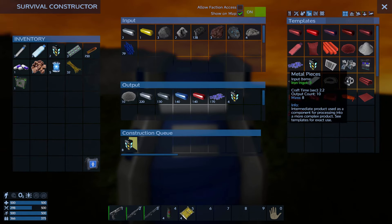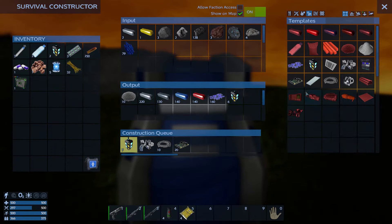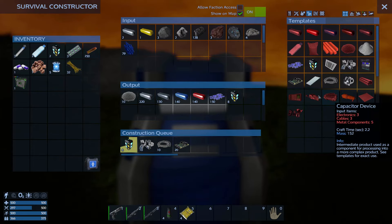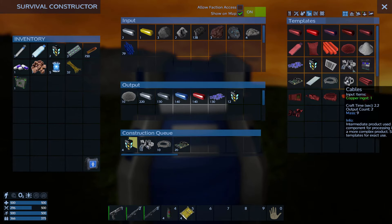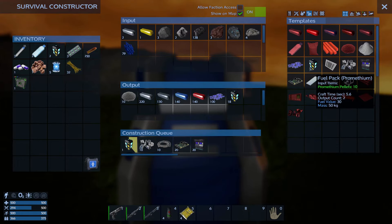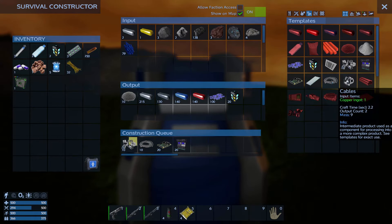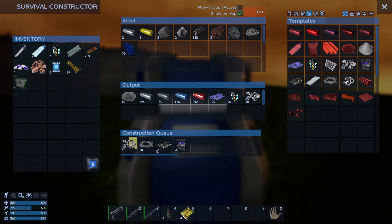The next thing I'm going to want: about 10 metal pieces, 10 cables, 20 electronics, because I need a few computers, a couple motors. Let's take those back - like 20 control devices. It looks like it's making two at a time. Sweet. Output count too - nice, I like that. That's making 10 at a time. We don't need that, turn it off. Getting some of this stuff done.